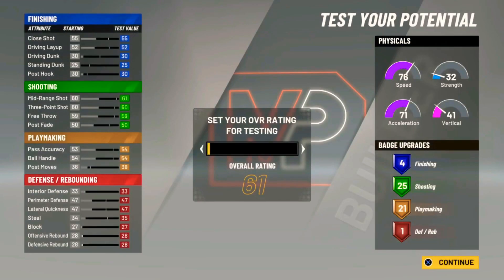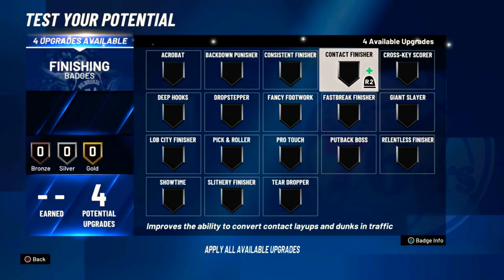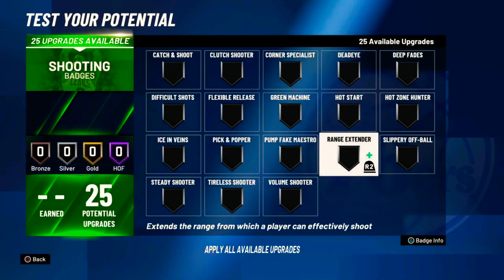Now I'm about to show y'all the badges you can put on this build. I'll put the overall rating to 99 so y'all can see how the attributes look — y'all can pause if you want. For finishing badges: cause that finish at Gold, Pro Touch at Bronze, rise-up at Hall of Fame right off the rip.